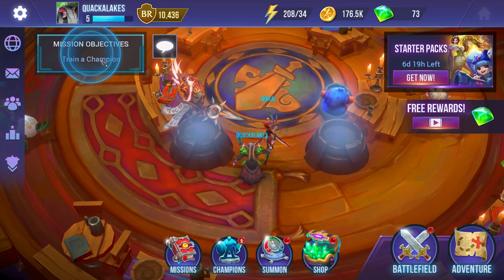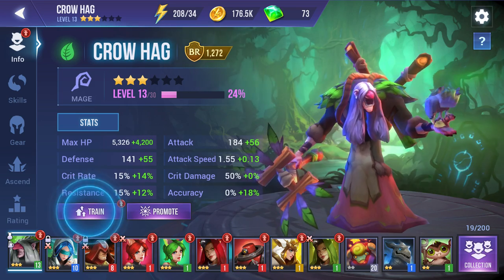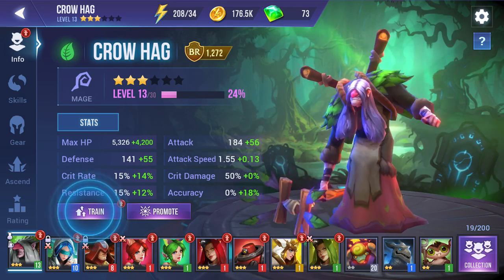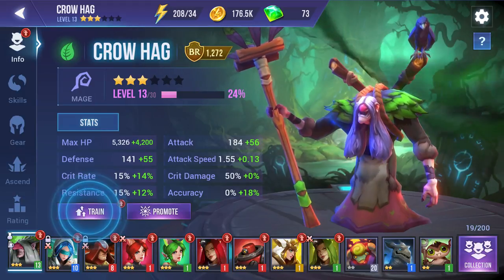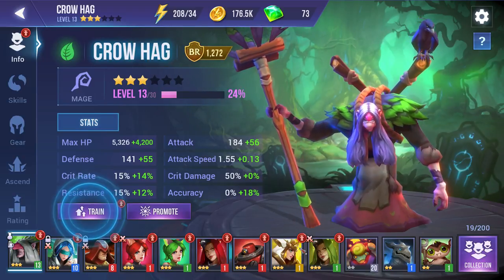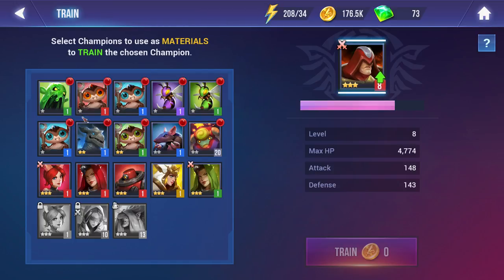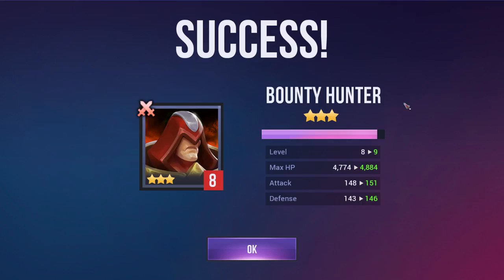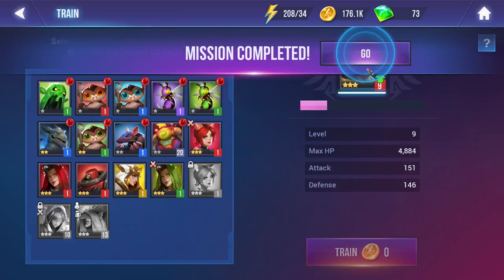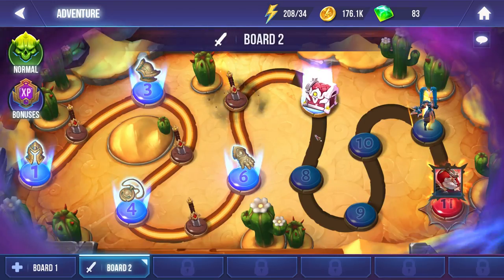We did another mission. Trainer champion — we need a fourth team member. I kind of want a light or shadow element before I start upgrading too much. We'll train him using this item — whatever, go ahead. We've trained. As long as it gives us our gems, I don't care. Next mission: finish scenario 11 of board 2 — that's a couple more fights for us. Thank you for the gems.